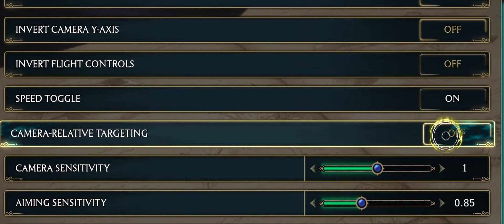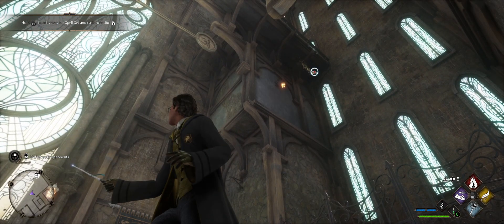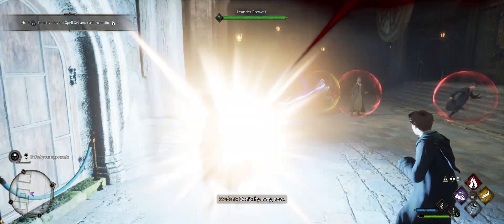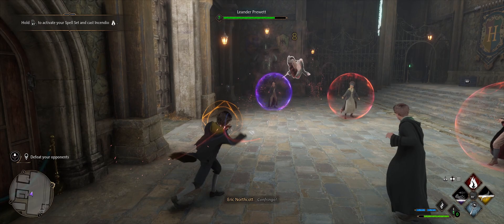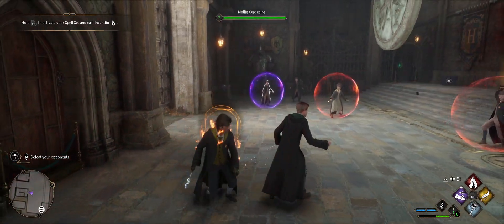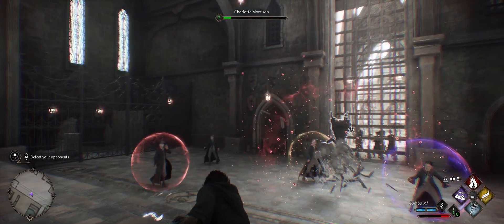So here we're going to try the camera relative targeting — see if that fixes the issue. Ignore the aiming sensitivity, I was playing around with different settings. Right here — we'll just pause this immediately after starting into this match — the camera just zooms up and is looking at what I'm assuming is a book or a page up in the air. I did not target this, I did not push any buttons, it simply went there on its own right as soon as I started this match. Something is wrong here.